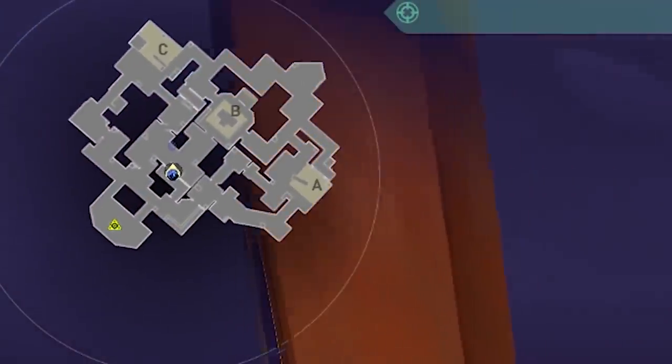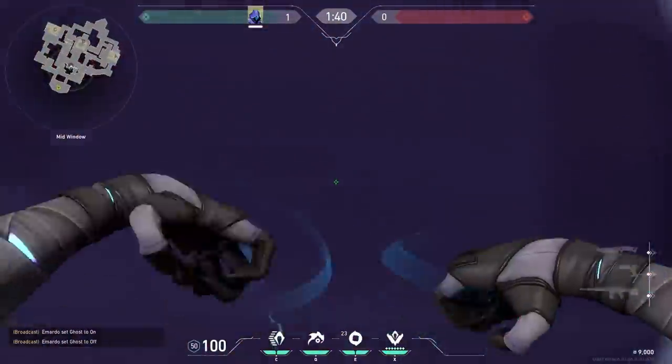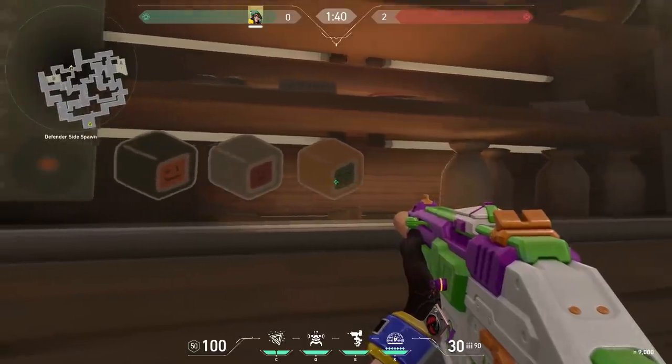If you want to use your shrouded stab while in smoke, you can look at the minimap where your shrouded stab is going to land. This way you don't accidentally teleport in front of an enemy. This sushi bar in Split has nice faces on it — this really made me hungry.